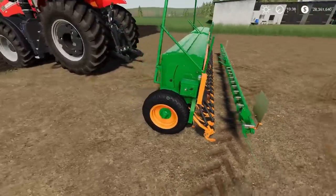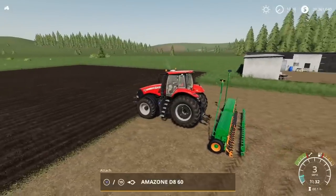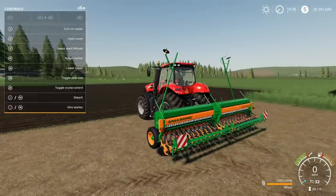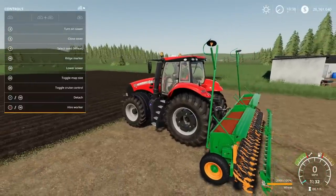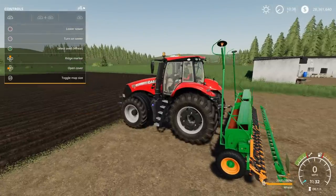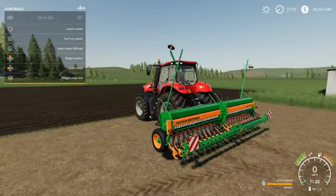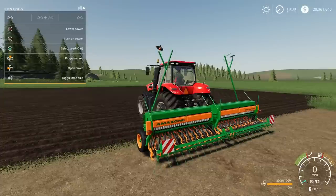On the options you can have narrow tyres, standard tyres or wide tyres. We can open the cover with L1 and left on the D-pad. I couldn't get this to fill from the buy-anything silo so I had to use pallets. Nice smooth animation on closing. We have ridge markers — L1 and up on the D-pad for the left marker, press again for the right marker, press again to bring them both up out of the way. I've got it on wheat, but L1 and triangle scrolls through different crop types.